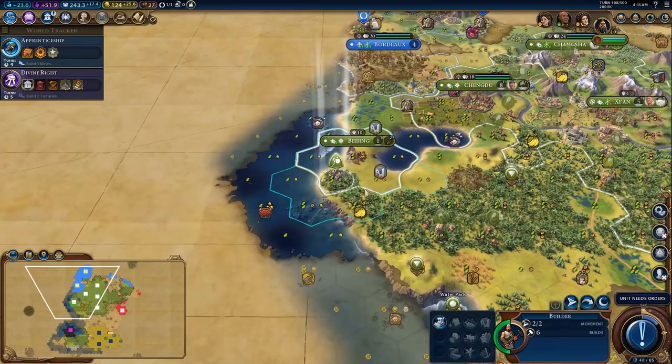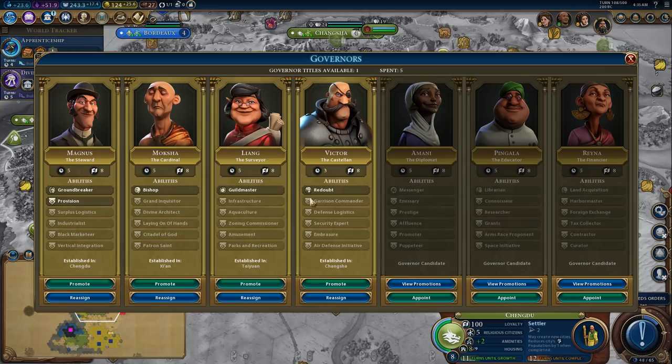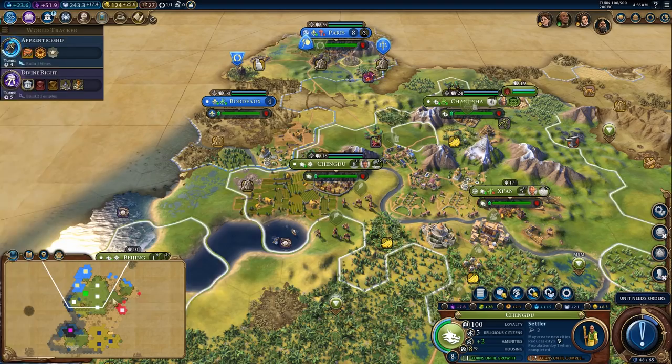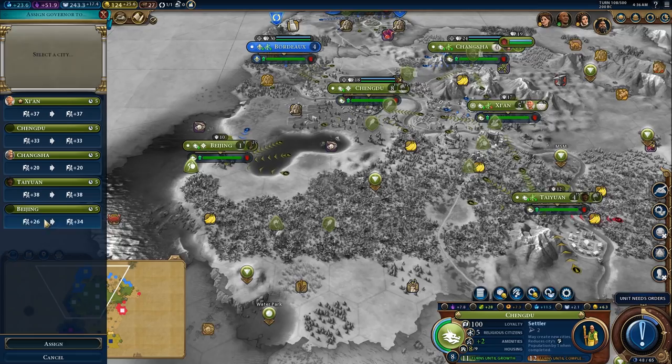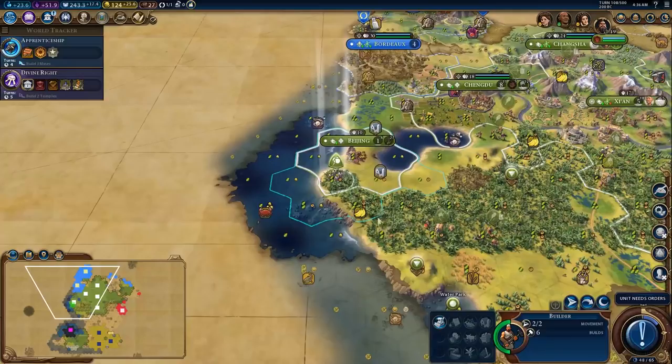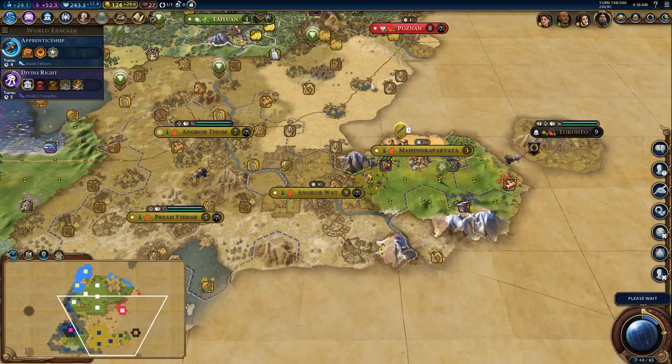Do we move Magnus from here? I think we move Magnus to Taiwan — we'll assign Magnus to Taiwan, then assign Liang to Beijing. Well, Chengdu is probably where we're going to build builders, so we'll assign Liang there and swap them. We'll chop here — that'll get the monument almost done and grow the city. There's Toronto city-state — not exactly what we were hoping to find, but it'll do.